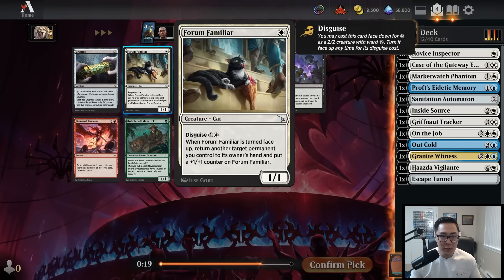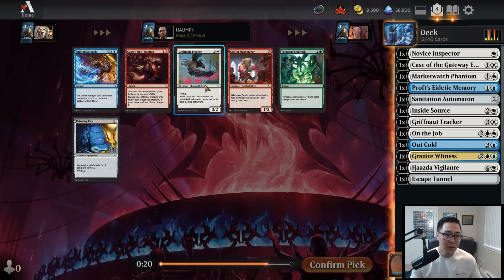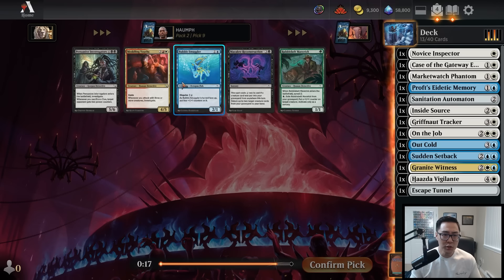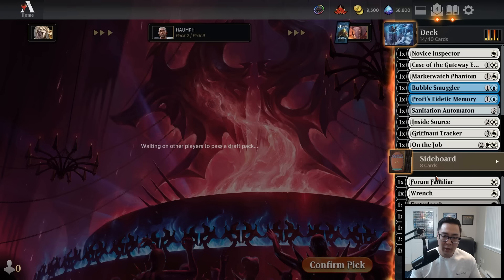This pack has Form Familiar, which I think is quite bad — paying that much mana for that effect seems weak. I'll play it as a three-drop if needed, but I'd like to avoid it if possible. Between Griffknot Tracker and Sudden Setback, we're lacking in tricks, so I'll take Sudden Setback and play with it a little more to figure out how good it is. All the Meddling Youths are going super late. Bubble Smuggler is filler but okay — you can play it turn two or as a morph, and late game it can become something big.